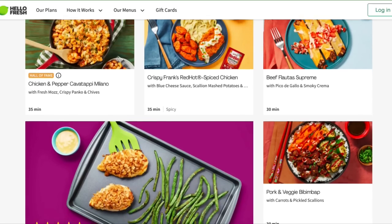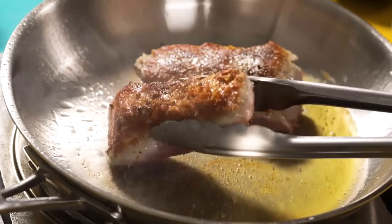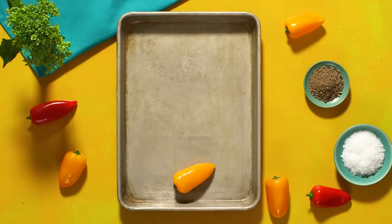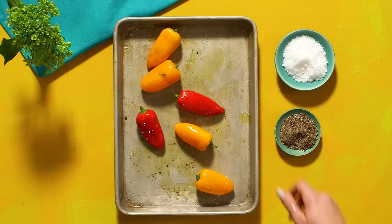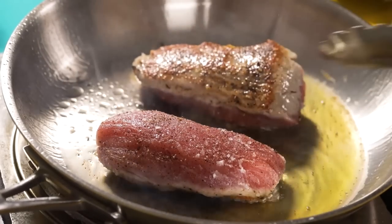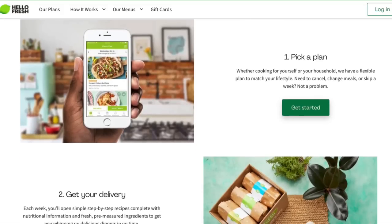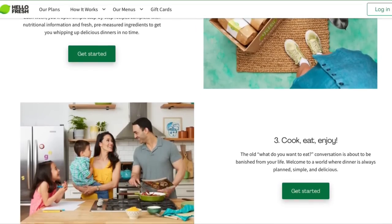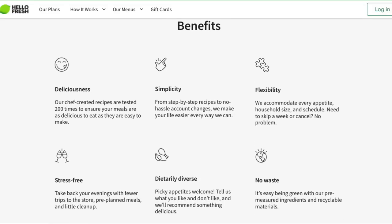HelloFresh is the real deal when it comes to getting your hands on healthy and affordable food. They are the number one meal kit in America — no stressful meal planning, no needing to deal with grocery stores, and cheaper because of the great deals they have on some really amazing meal kits. Every meal kit has foolproof step-by-step recipes that make cooking stress-free, with meals ready in about 30 minutes or less. They've completely gone out of their way to become the first carbon-neutral meal kit company, with nearly all packaging being fully recyclable, and they are overall up to 72% cheaper than dining at a restaurant or grocery shopping.